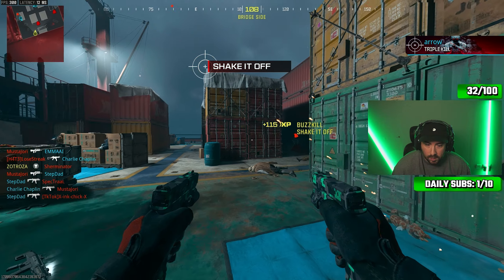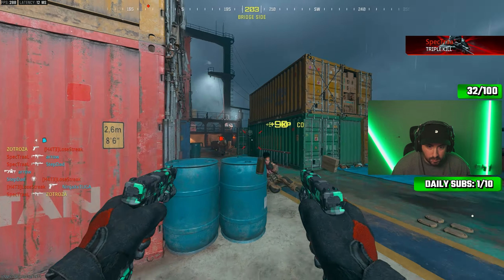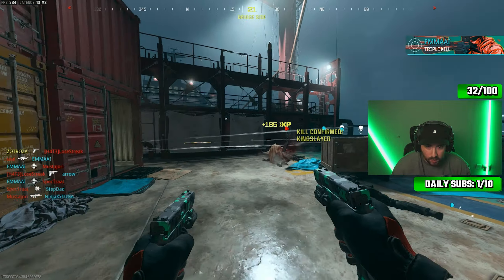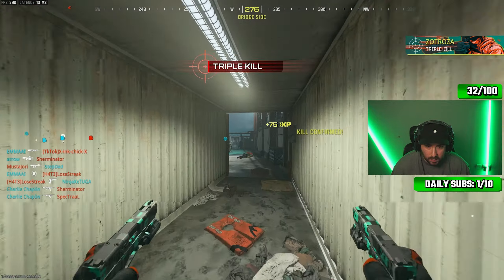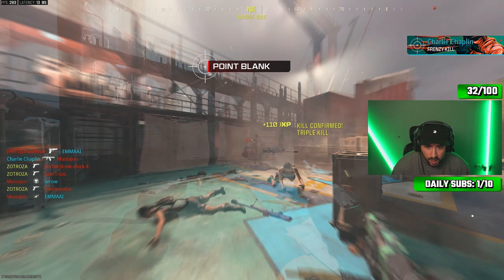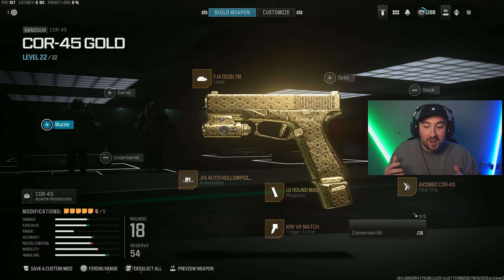Alright, now we just need 10 kills without them damaging us. One, two, three, four, five — maybe six, I'll say five because I think he damaged me. Six, seven, eight, nine — we did it! Let's go! Gilded on our first pistol!